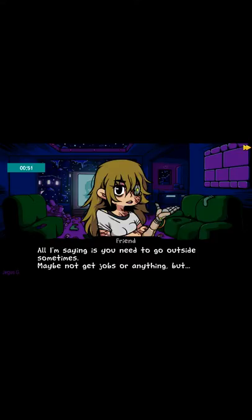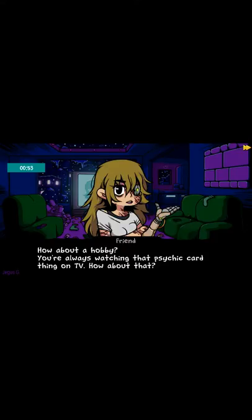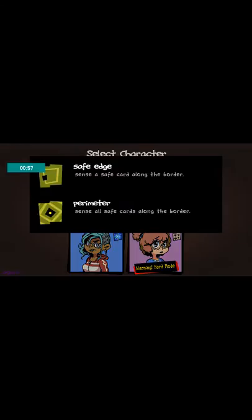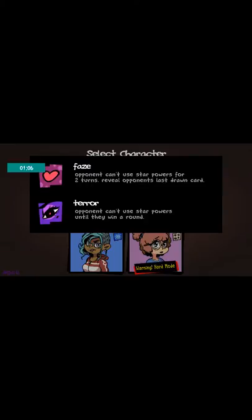When we get to pick our characters, we have Alf, who has Safe Edge — since a card along the border — and Perimeter, since all safe cards are along the border. We have Beez, who has Phase — opponents can't use star powers for two turns — Reveal Opponent's Last Drawn Card, and Terror — opponent can't use star powers until they win the round.